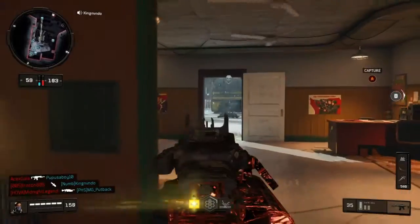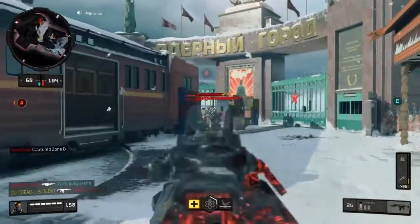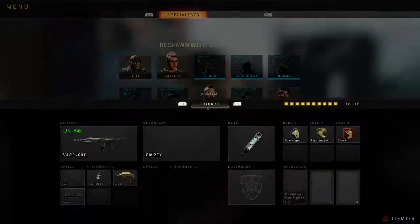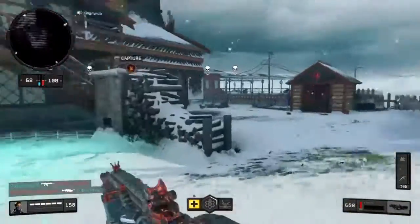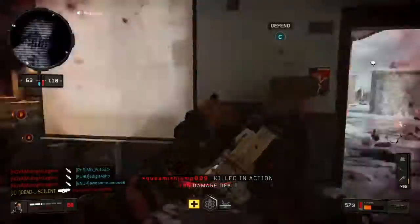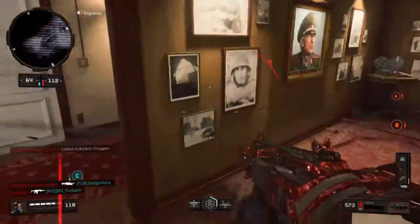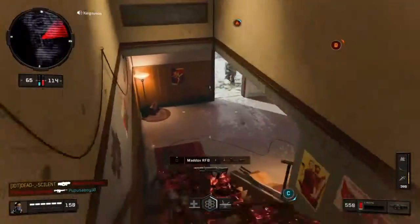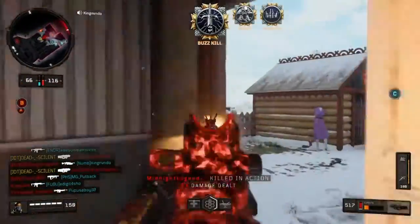Look at that - just getting destroyed, camping with an LMG right there. We're gonna use the Cordite. I'm gonna be making a video on the Cordite tomorrow. I know I've seen a lot of videos on this gun, but I'm gonna make my own. You can see they're calling in a whole bunch of Hellstorms and Black Crosses right in our spawn.